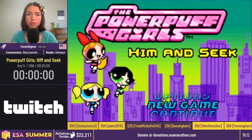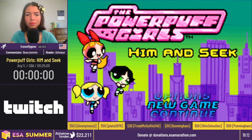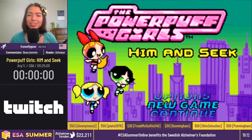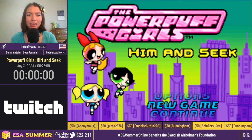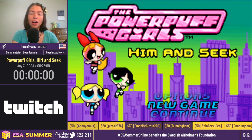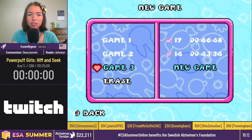Now it's time for Frozen Flygon and co-commentator Bean Jammin to take it away with Powerpuff Girls: Him and Seek, Any%! Good luck guys! Thank you so much! I'm really excited that this run was able to be rescheduled after our little internet snag we had the other day, so thank you so much to the whole ESA team. I'm super excited to show this off. Let's get on into the run.